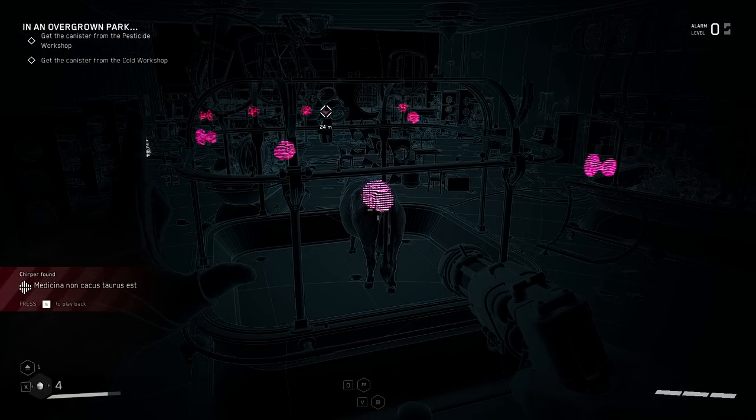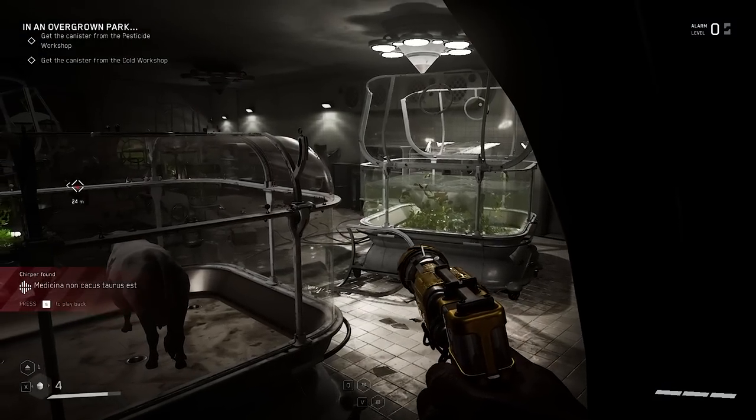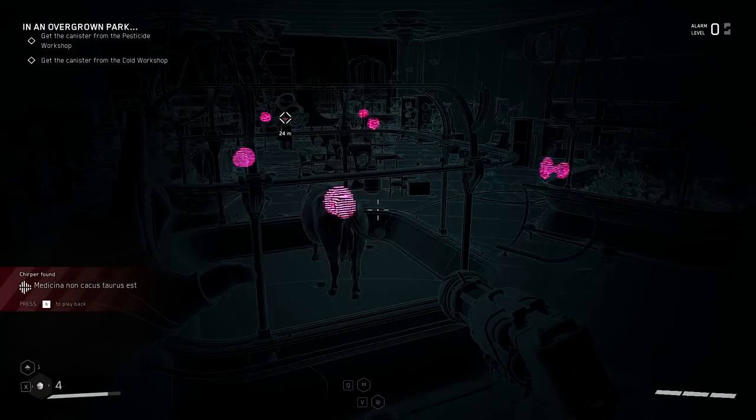I've upgraded the shock ability — I like it a lot. The freeze is also recommended and pretty good: Q is freeze, V is shock. I've actually upgraded a fair amount. Since we're fighting robots, you'd think they'd all be susceptible to shock damage. Each of these things has got valves or something on them.